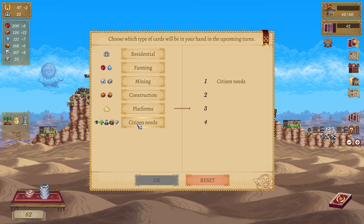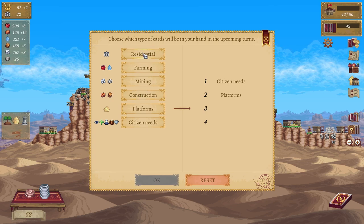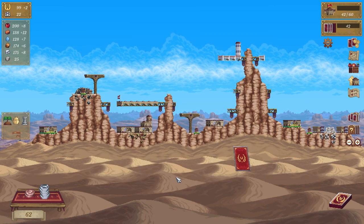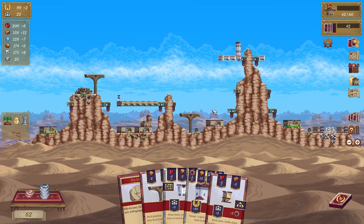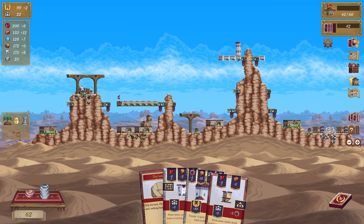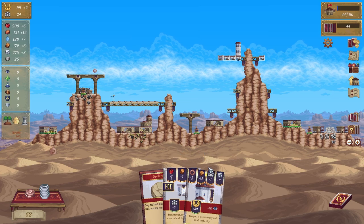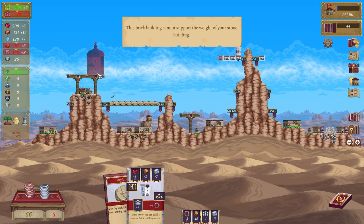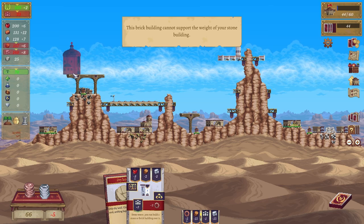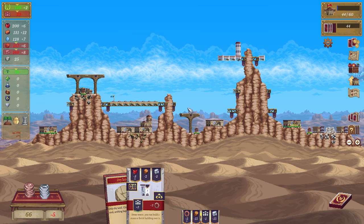Now we're going to do citizens needs, platforms — gives me one extra, lovely. And we're going to go residents, and residents. We can go here now, and then we can go here and finish off my bridge. And then — can we put that on top? Nope. We can't put it up there. Oh no — on top? No no no no. We can't put it anywhere — that's uncool.